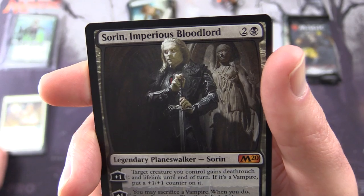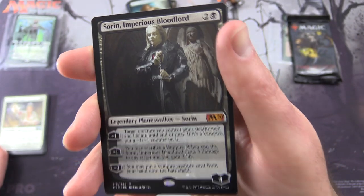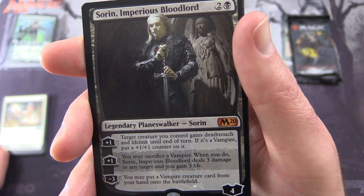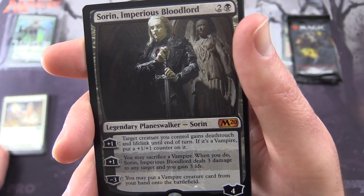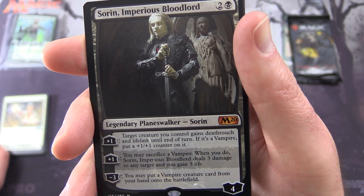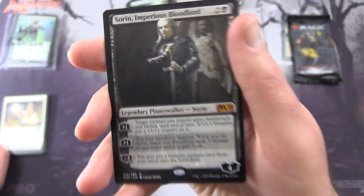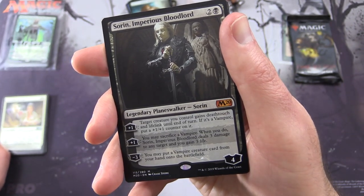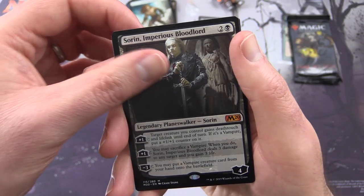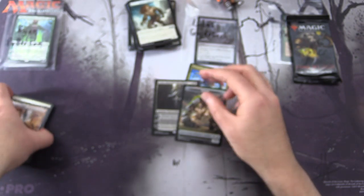You sir have done rather nicely this month - Sorin, Imperious Blood Lord! Here he is - we were asking for you, sir, and you appeared! The planeswalker Sorin, 4 loyalty for 3. His +1: target creature you control gains deathtouch and lifelink until end of turn; if it's a vampire, put a +1/+1 counter on it. His other +1: you may sacrifice a vampire; when you do, he deals 3 damage to any target and you gain 3 life. His -3: you may put a vampire creature card from your hand onto the battlefield. And a crazy video last week got a foil Sorin and regular Sorin in the same pack - we can't quite pull that off today. Just a Swift Water Cliffs and a Golem token.